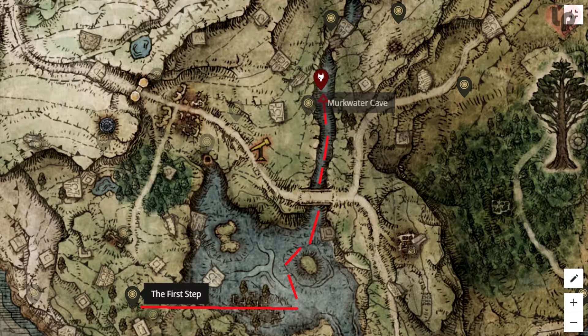Hi guys, I'll be showing you how to get the Reduvia Dagger in Elden Ring. From the first step, go towards the Dragon Burnt Ruins, then from there go up underneath the bridge and right outside of the Mirkwood Cave.